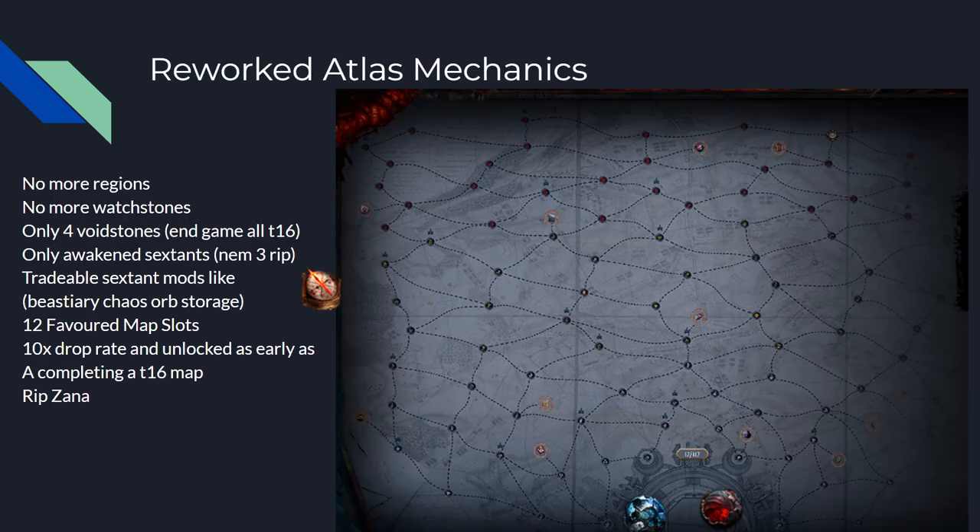Reworked Atlas mechanics: no more regions, no more watchstones. Only four Void Stones now. Endgame is all T16. Only Awakened Sextants. Nem 3 RIP. Sextant mods are now tradable, like the Bestiary Chaos Orb storage. You can use that to store a sextant mod off a Void Stone and then trade it. You also have 12 favored map slots giving a 10x drop rate for those maps, up to 120x, unlocked as early as completing a T16 map. And rest in peace, Zana.